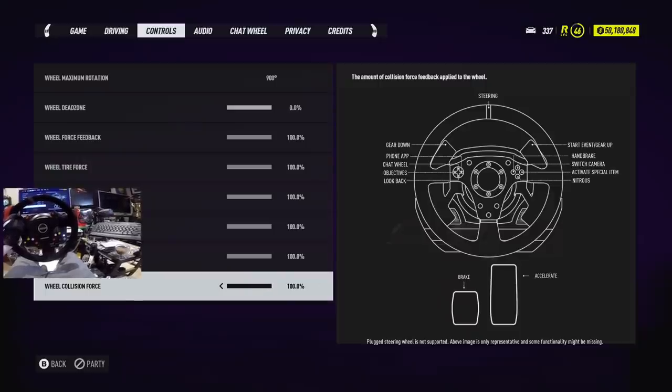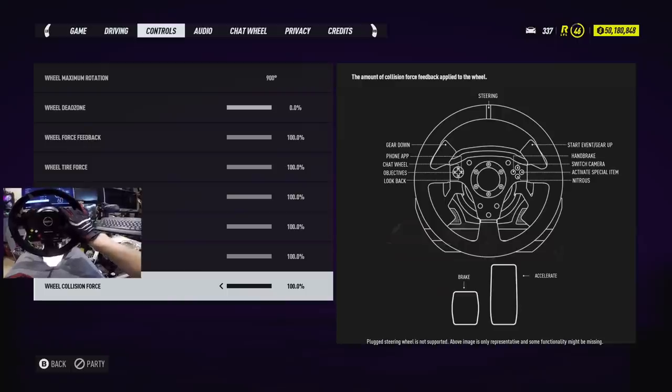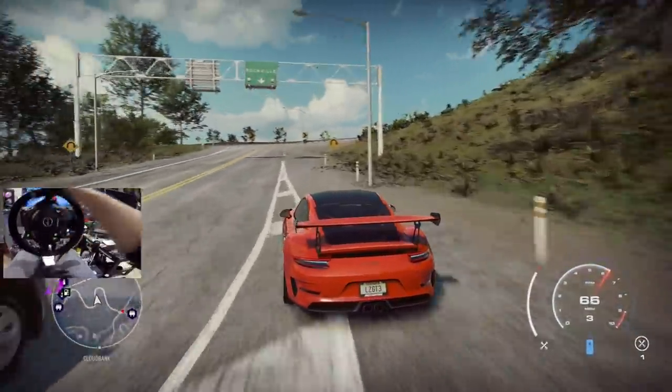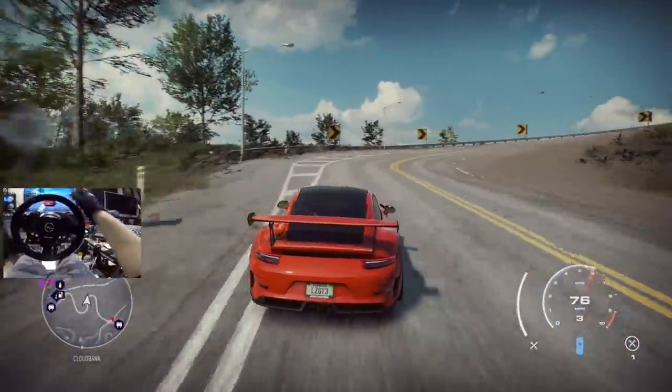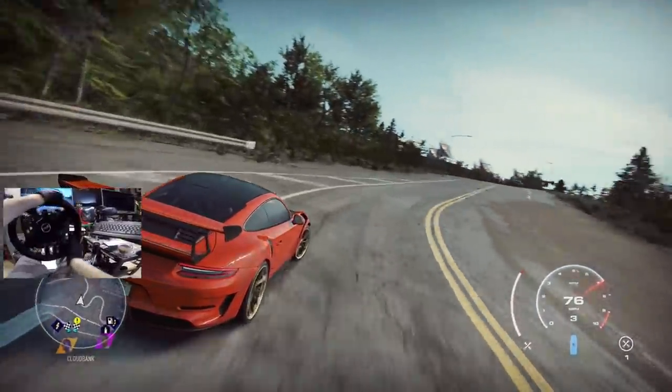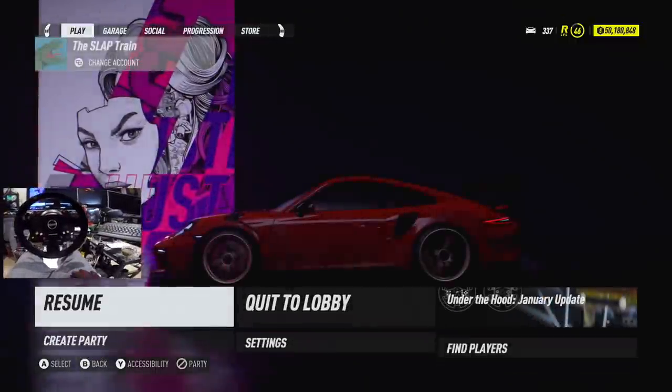Maybe, like, the paddle shifters - is that what's missing? Because I think it's missing right now. What wheel are they using to test these games with? I don't understand. Where's my paddles? Okay, this feels a little bit better, but still though, there's just no feel to the car or the road.